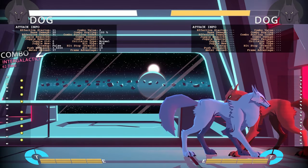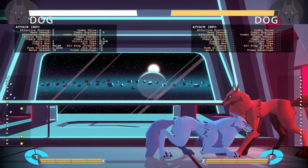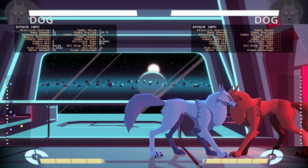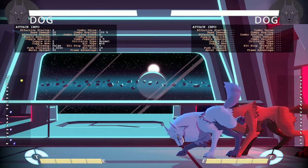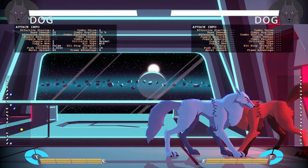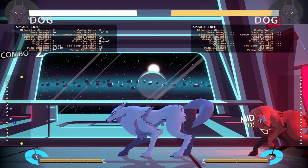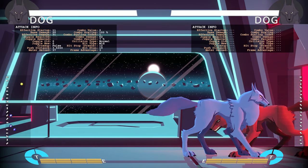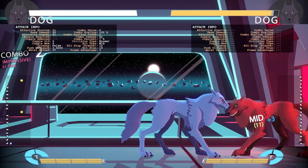Also on block, it's plus if you run cancel — medium kick run cancel is plus on block. If they parry the first hit and you do a run cancel, the second hit will still come out but the run won't, so that's an option select too. Medium kick is very good.